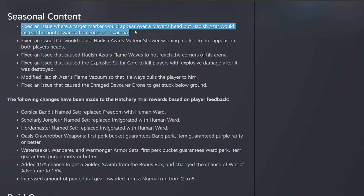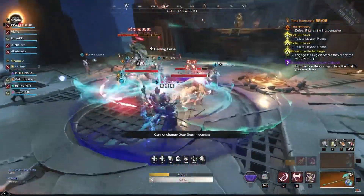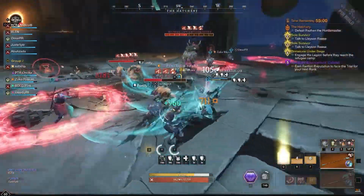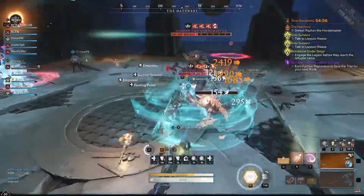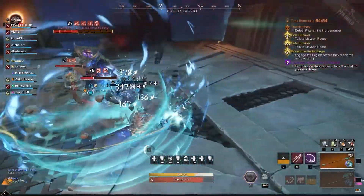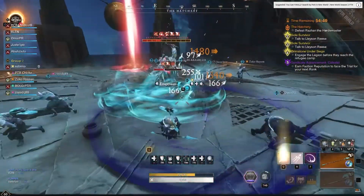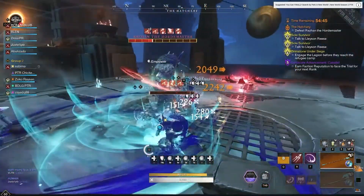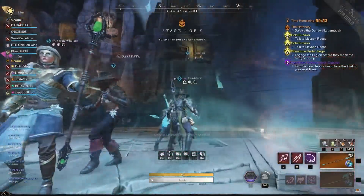We also have some changes to the seasonal content. They're fixing an issue where a target marker would appear over a player's head but Hattish would instead burn out towards the center of his arena. Some of these things we're about to go over are from the guide I did previously for the hatchery. Bear in mind these changes are currently on the PTR — I imagine they'll make it to live, or they might change again, and I'll keep you guys updated.